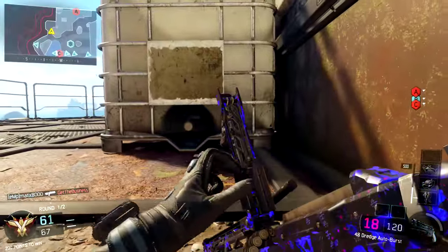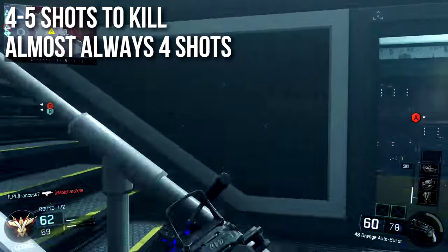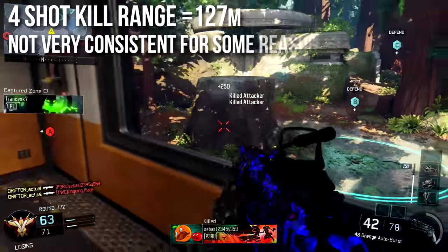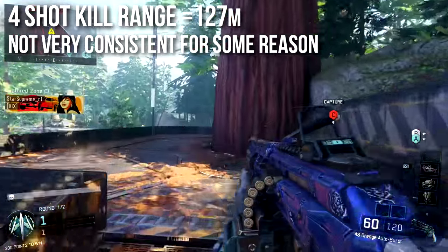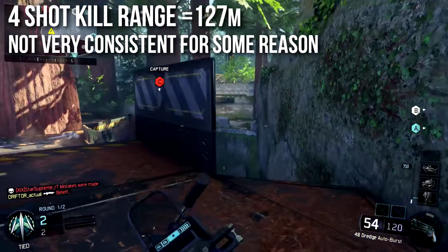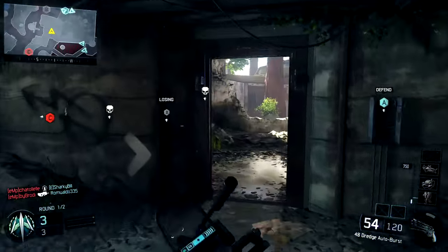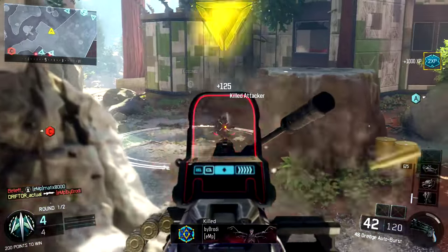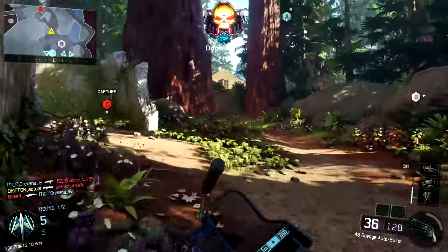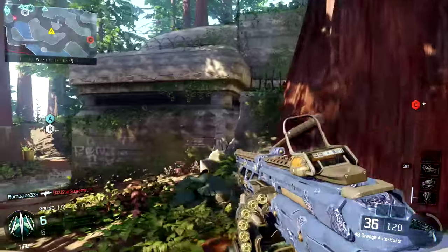So then what makes the gun so good? We'll get to that later, but what this means for you is that it will kill in four to five shots. Is it going to be a four-shot kill? Like the other light machine guns, the four-shot kill range is 127 meters. I'll add a caveat though — it's not very consistent. Mathematically it should always kill in four shots unless they're on the other side of the map, but sometimes I put an entire burst into somebody and they just don't die.